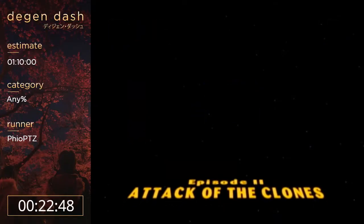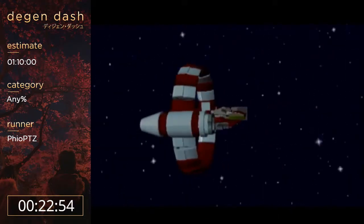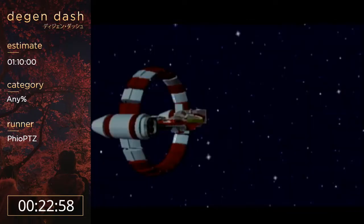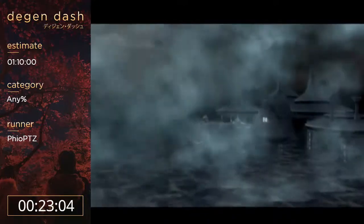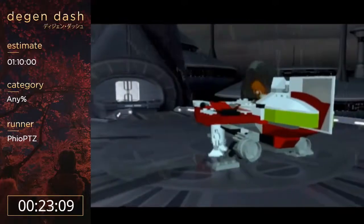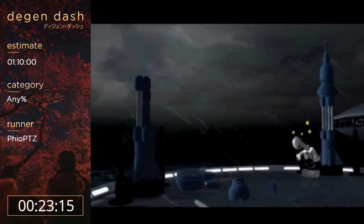Now it's time for Episode Two. The reason I saved and reset is there's a cutscene after that status screen that if I don't save and reset I have to watch — it's the longest end-of-episode cutscene. It's Anakin getting found by Palpatine and Padme giving birth. That reset saves like 23-24 seconds.